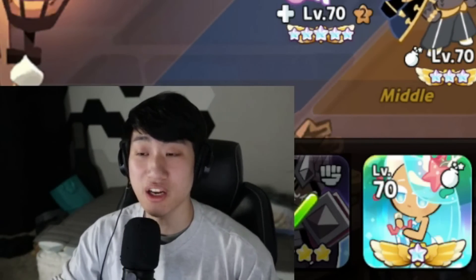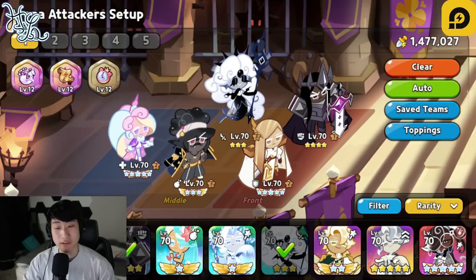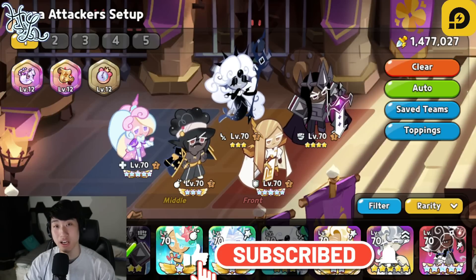I know a lot of you guys have been asking me, hey, is Dark Kakao out of the meta? However, in this video, I want to talk about one of the teams that you guys can definitely use right now for the meta, utilizing Dark Kakao Cookie, and it is actually going to be really, really good against speed comps as well.